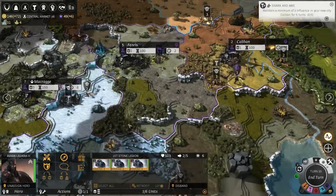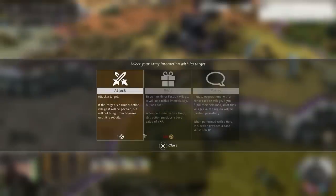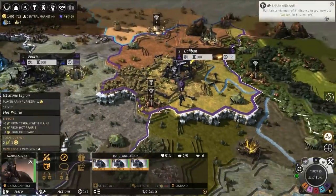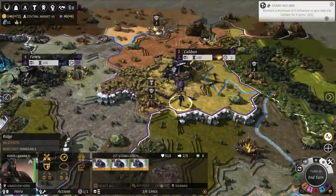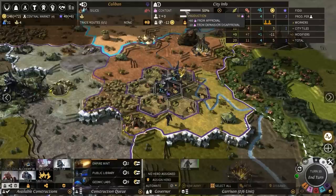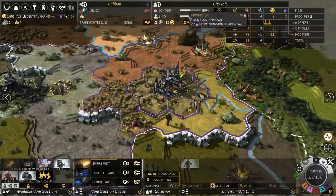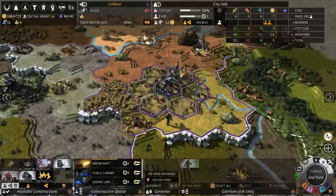I thought I did the quest for them — I settled on this place. Wasn't that what they wanted? Or maybe I need to talk to them again. Did you only do it this turn? Because it may take a turn to update. Maintain a minimum of three influence in your new city. I've got to do another step to it. My influence is currently... how do I tell? My influence is purple stars, isn't it? Yeah. Plus one. Well, let's move some guys onto that then. Three. There we go.